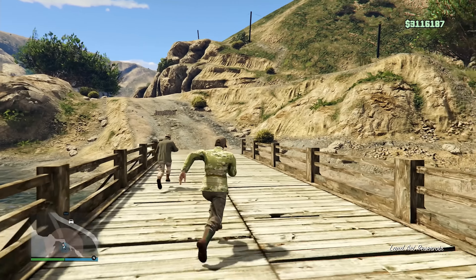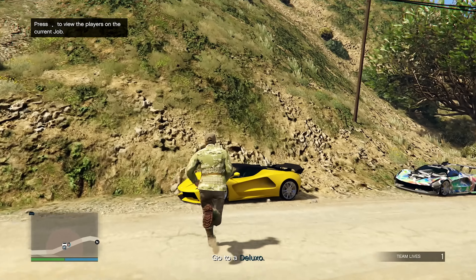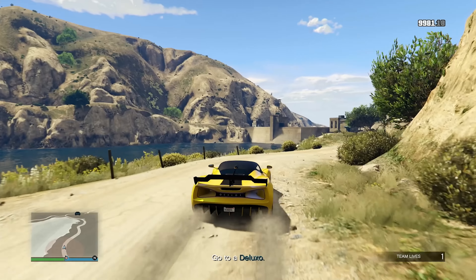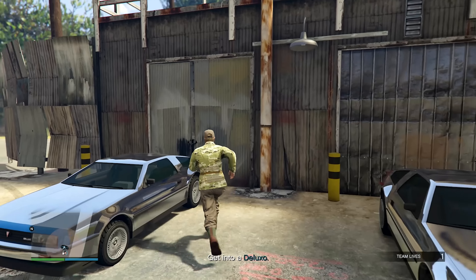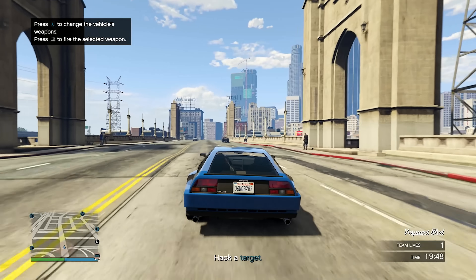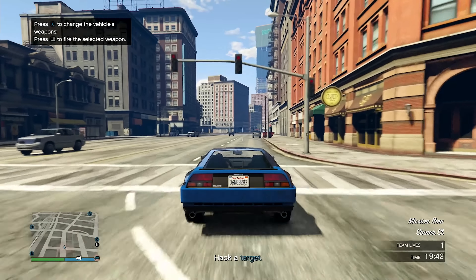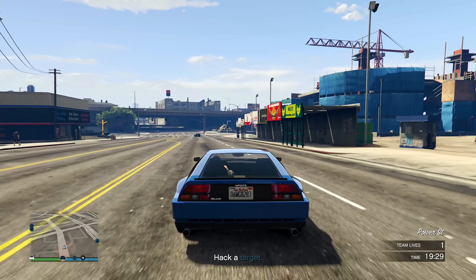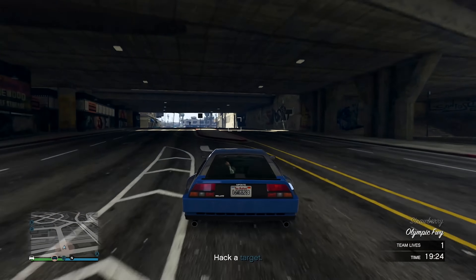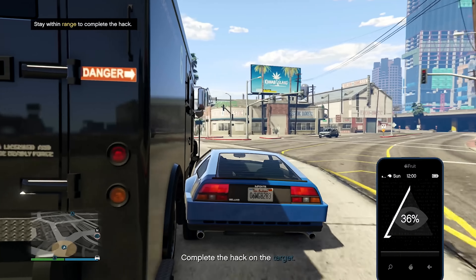Jumping into the next setup: Signal Intercept. We need to get into Deluxos and hack four different vans, then take out a target. We have twenty minutes total. It can be a bit annoying but nothing like the last setup. With a smart teammate it shouldn't take too long — last time I had about three minutes to spare.